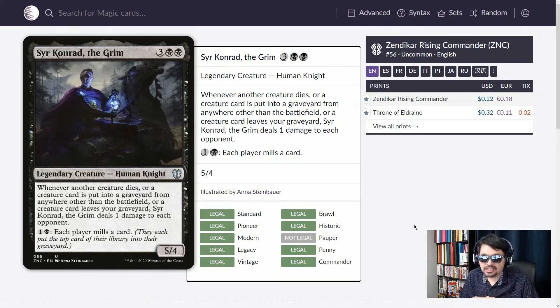One of the great bomb creatures printed in 2020 was Sir Conrad the Grim — five mana, 5/4 legendary Human Knight. Whenever another creature dies, or a creature card is put into a graveyard from anywhere other than the battlefield, or a creature card leaves your graveyard, Sir Conrad deals one damage to each opponent. When creatures enter the graveyard from the battlefield, off the top of the library, or from a hand discard, Sir Conrad deals one damage to everyone at once. Then, one black mana, each player mills a card. In a four-player game, creatures going directly from library to graveyard will trigger Sir Conrad repeatedly. This is not a tap ability, so it activates as soon as he's summoned.